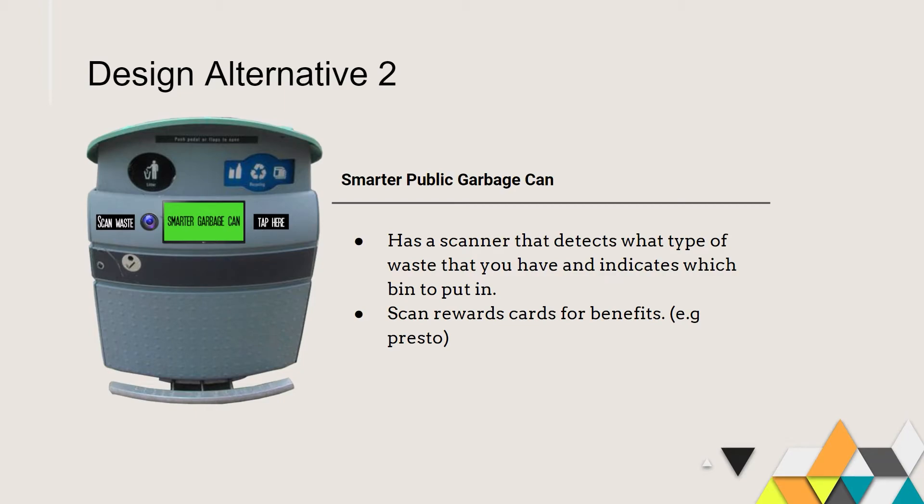The second design alternative is Smarter Garbage Cans. This solution seeks to modernize the current system of public space trash collection. The Smarter Garbage Can improves on two things: efficiency and user encouragement. It can scan the trash type of the specific waste and have the user deposit the waste correctly. The encouragement aspect comes from rewarding consistent users with Presto credit when they scan their card at the correct terminal after depositing waste correctly.